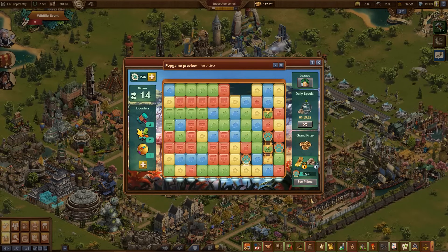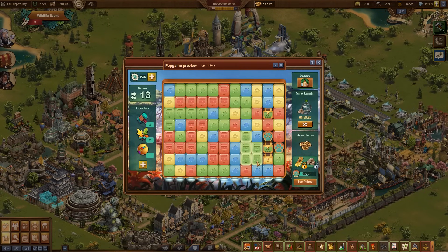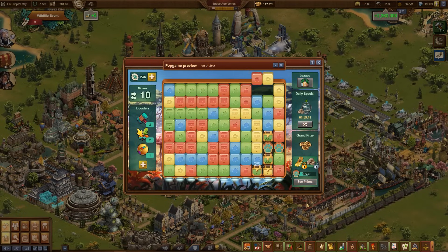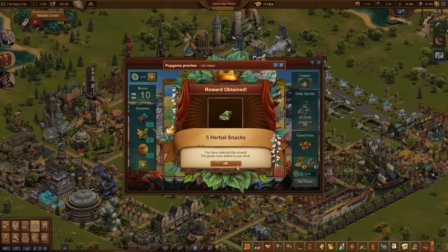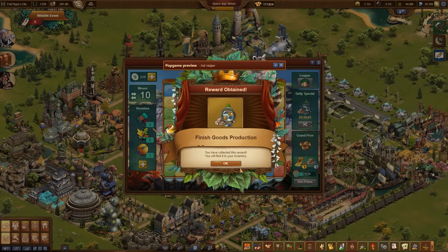The second major change in this year's event is a significant simplification of the game. There are tiles in 5 different colors, but in each individual game only 4 of the 5 colors occur at random. This makes it easier to form large groups of stones, creates a greater sense of achievement and more fun. In addition, more crates simply bring more rewards.